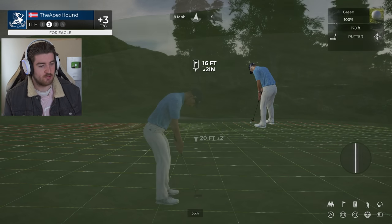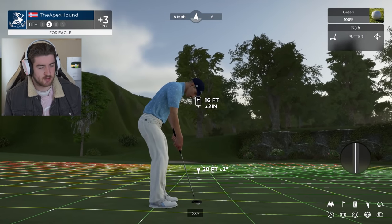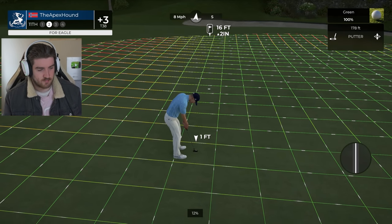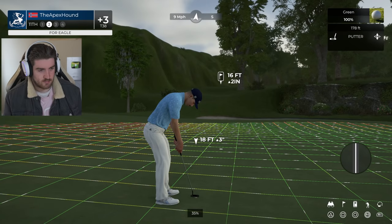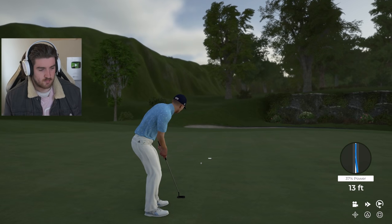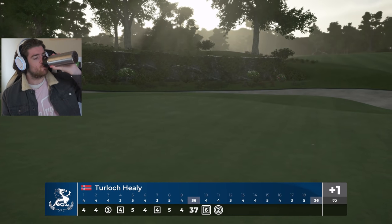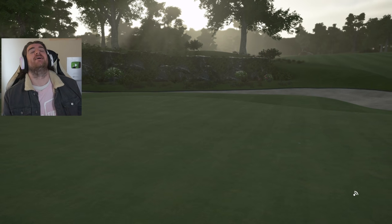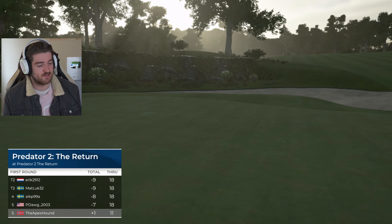What a shot! We're putting for eagle on this par four — come on, we need an eagle! It's getting there — come on — yes, it's an eagle! A post-double fix-up! We're sitting at one over par — we went double bogey then eagle. That's awesome — back to one over, let's finish this round under par now.